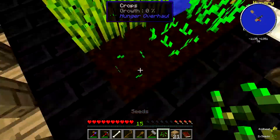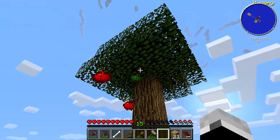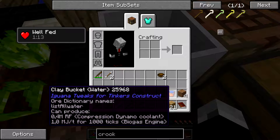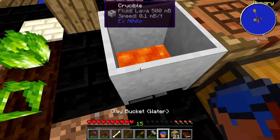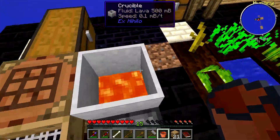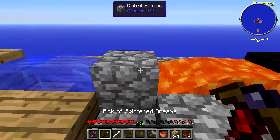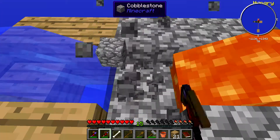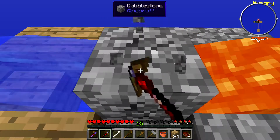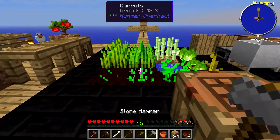We got some more wheat. We need a bucket of lava. Let me get some water in here — need some more cobblestone. Do we have some? No. Let's get, simply, three cobblestone for lava. One. One. Two. Three. Nice.